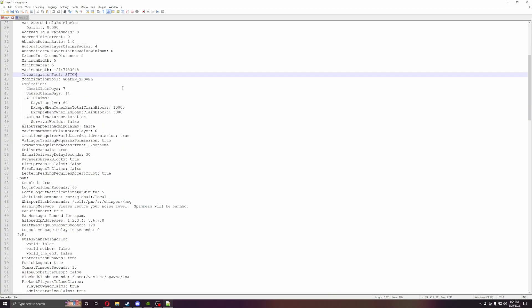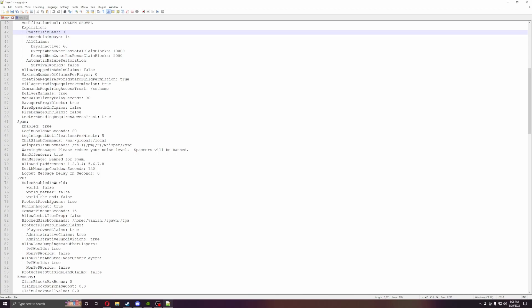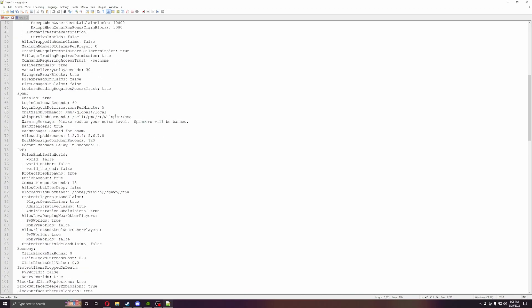There are expiration dates for chests and for unused claims. If players haven't been on in four weeks, their claims can expire and their land opens up for other players to use or claim. If the player does log back on, the expiration date resets to zero. You can also configure fire spread, mobs, and other settings — by default everything is set so a creeper won't damage land in a claim.